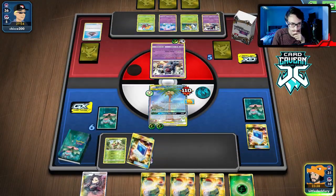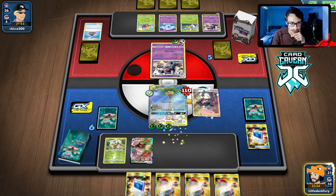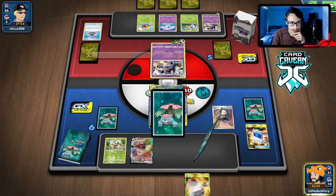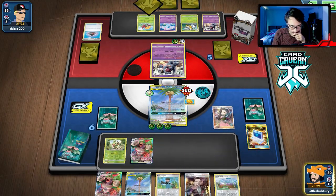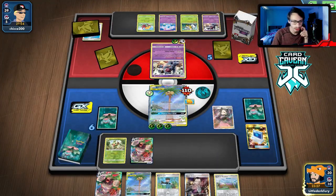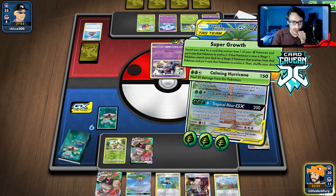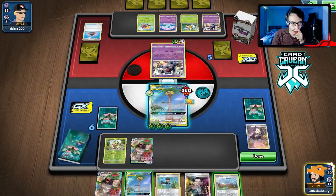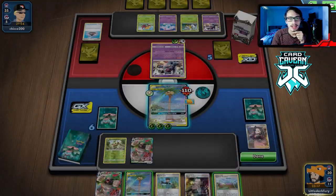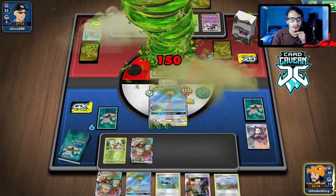We're getting wrecked — the guy had a perfect opening hand to kill my Grookey and has Beedrill in the deck. But hey, I don't mind losing to creative decks. He's got a pretty creative idea. Again, I'd rather play Tapu Koko Prism Star over Eldegoss. Still no Ordinary Rod — not good. We're definitely not giving him Turf Stadium.